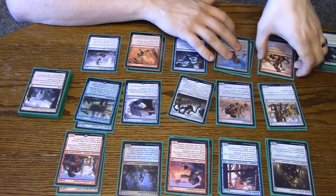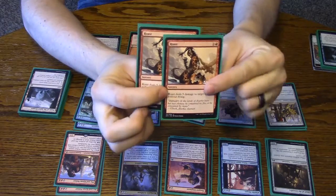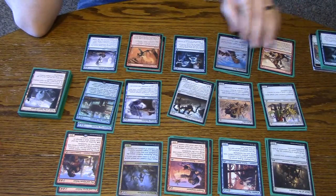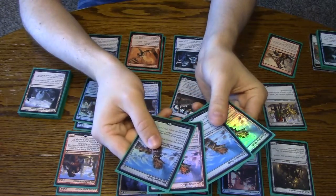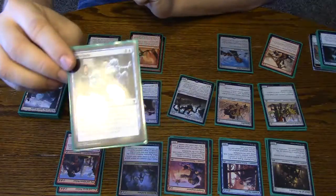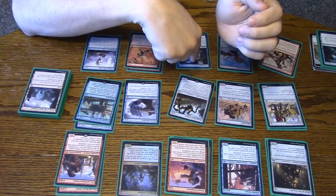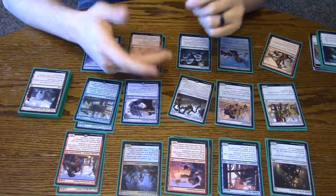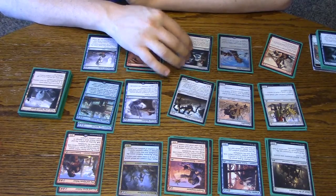For removal, we've got two Roasts mainboard. Those are pretty good — they hit almost everything. There's a few things they don't hit, but they kill most things. Four Ghostfire Blades: this card is insane. Two power for one to equip — it's just so hard to deal with. One Anticipate, and this is just a great card fixer, especially because there's not too many 2-drops in this deck, so it's great to fix your draws on turn 2. That might actually go up to 2 Anticipates, but for right now it's fine.